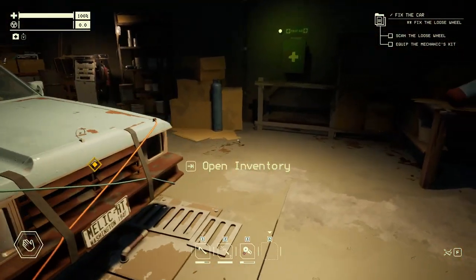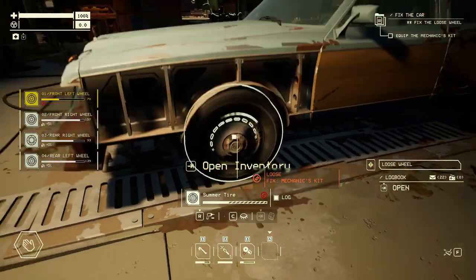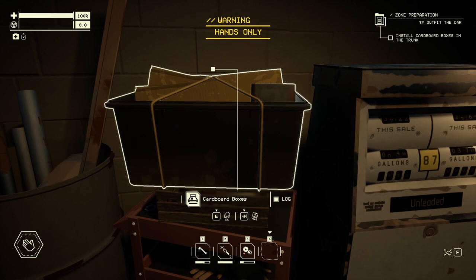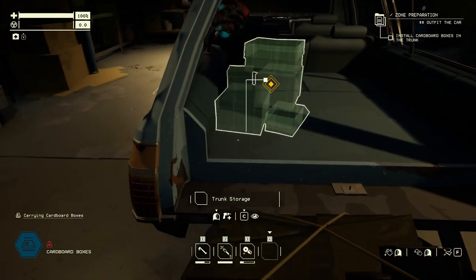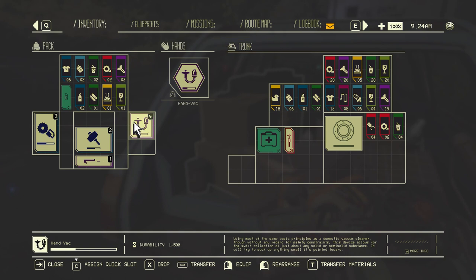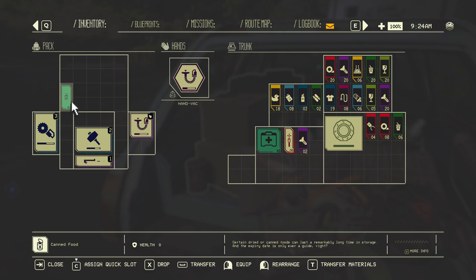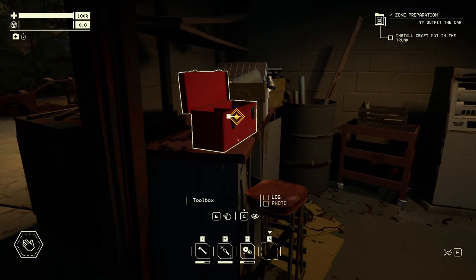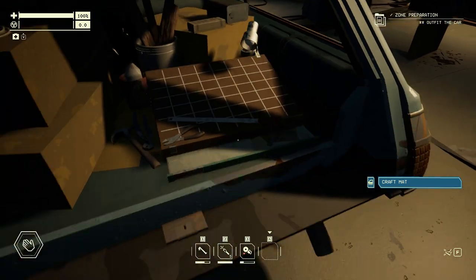Now that your repairs have been made, you're going to need to prepare the car for your first mission. Entering the Olympic exclusion zone demands a lot from your vehicle, and to ensure you're able to make it back in one piece with resources to drive your progression, you're going to need a few key pieces of equipment. You first find cardboard boxes at the back of the shop which you can install in your trunk as additional player storage. Whenever your backpack gets full out there, offload your items into these boxes to maximize efficiency. Don't forget you can rotate items to make better use of the space — it's really all about inventory management. You can also install the crafting mat from the back of the shop into your trunk.